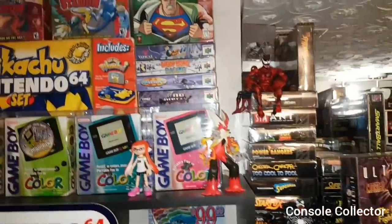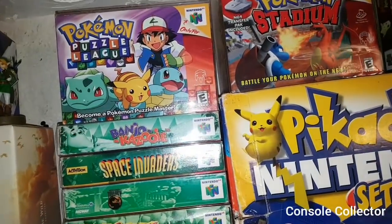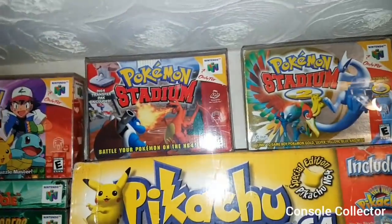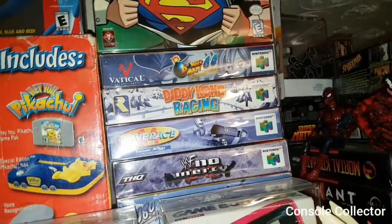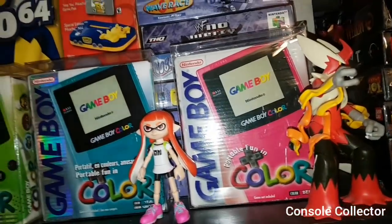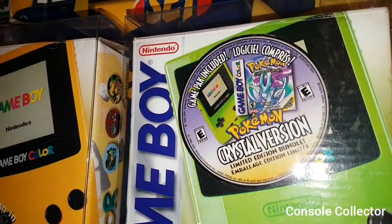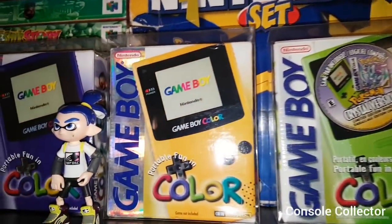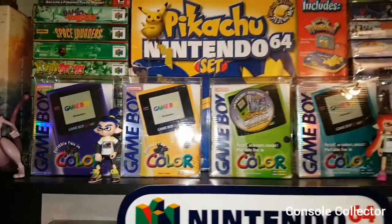Moving along, we have my N64 shelf. At the top there, some of my games: Puzzle League, Banjo-Kazooie, the box for my Pikachu N64, Pokémon Stadium 1 and 2 — I loved those as a kid — the god-awful Superman 64, Bomberman 2nd Attack, Diddy Kong Racing. Behind Mega Blaziken and Inkling Girl I have the Berry Game Boy Color, then the Teal, this is the Lime — but it's the special Pokémon Crystal pack-in version which I bought new as a young man — then there's the Dandelion, and behind Inkling Boy is the Grape, and Mewtwo on the end. So that's the five main colors of Game Boy Color.